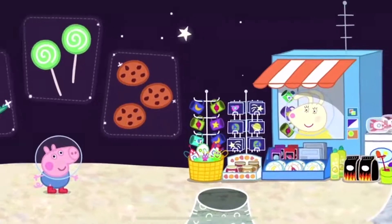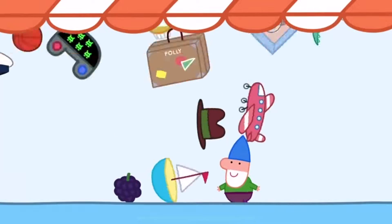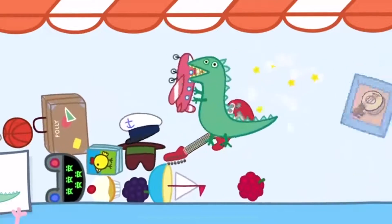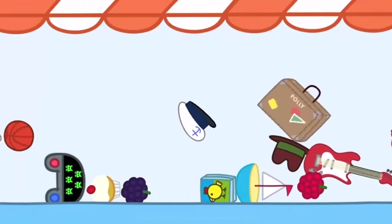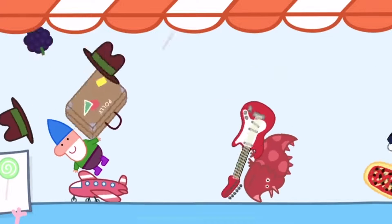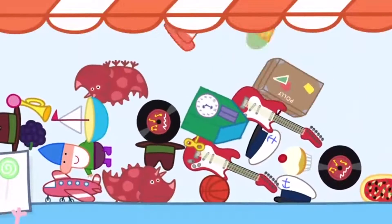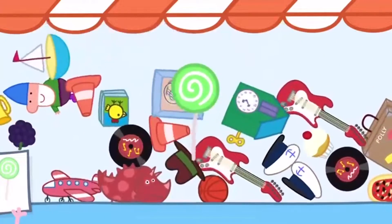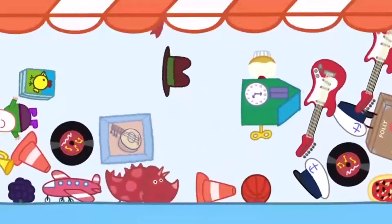Hello, Miss Rabbit. Look out! Flick and drag items out of the way to find what you're looking for. Don't forget to look out for a golden boot. Two lollipops. Well done! You have one more to find. Well done! And three cookies.